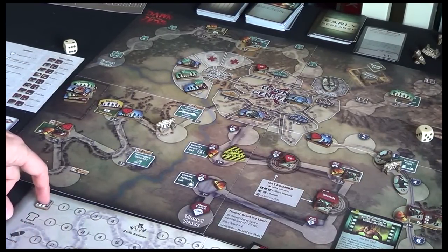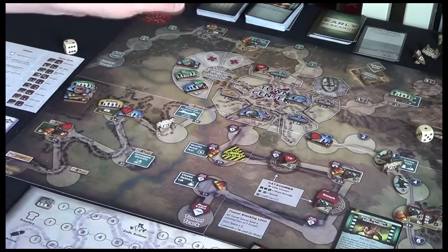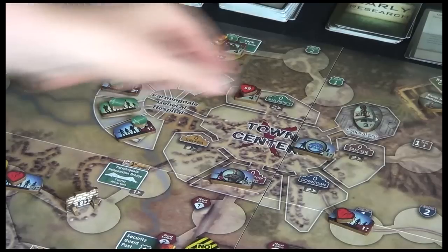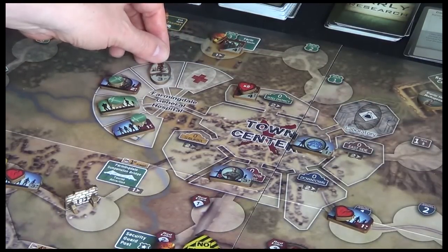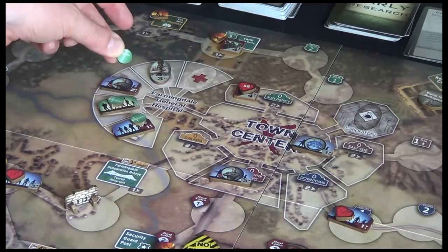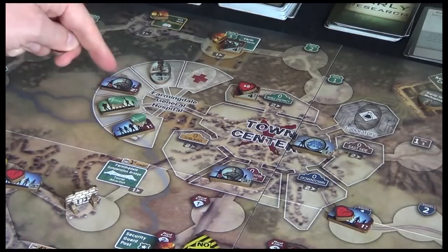Possibly a little controversial, but I'm going to move Doc Siva to the hospital. I want to make use of his medical and first aid abilities. Let's move him over here. Then we're going to use medical, which is a free heal action, and that removes the EKG which is his last wound. So it goes back to just one wound here.